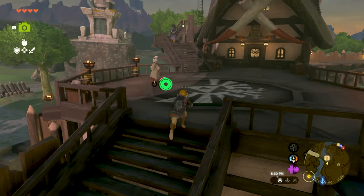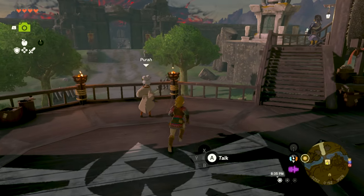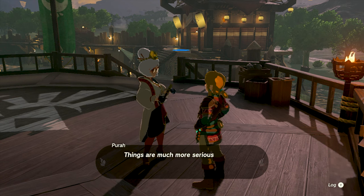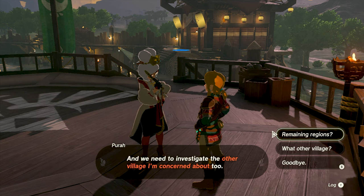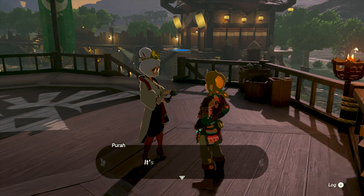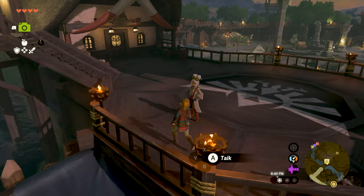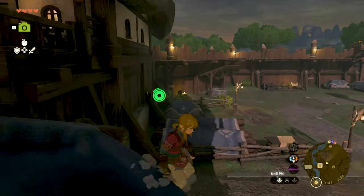Supposedly if you talk to Pura while wearing the well-worn headband, she'll comment on it. She says: 'It's become clear as day there's a connection between Princess Zelda and the upheaval. Things are much more serious than I previously thought.' Then she notices the headband and says 'isn't that the hairband the princess had? It's a classic look for you.' I don't know if she's saying it was Zelda's hairband - Zelda never wore a hairband. That's an interesting reaction.